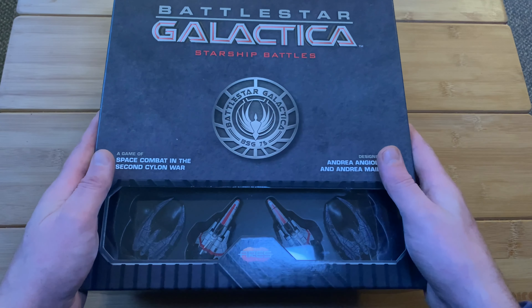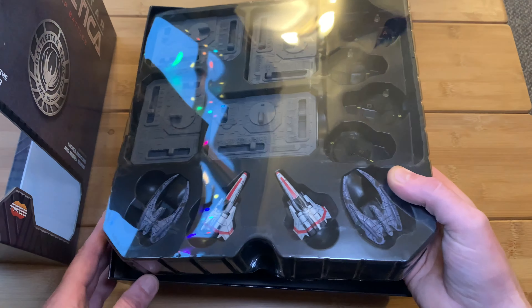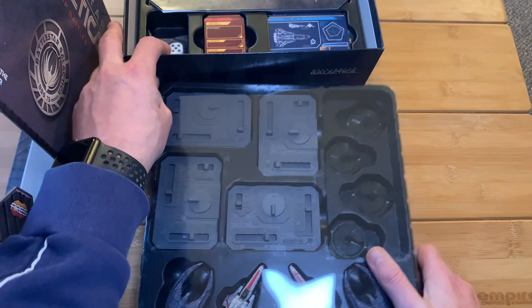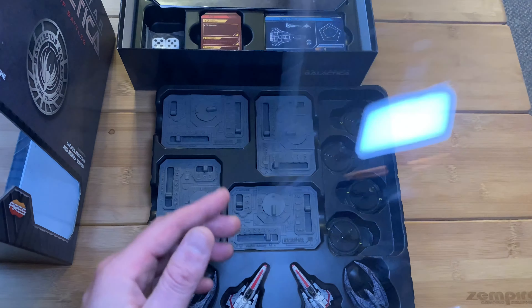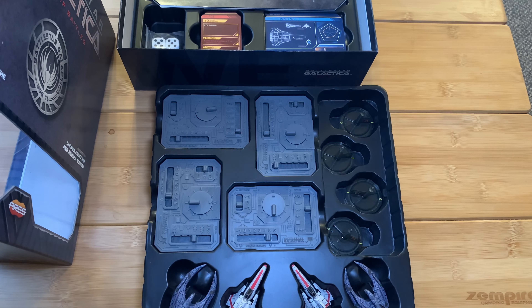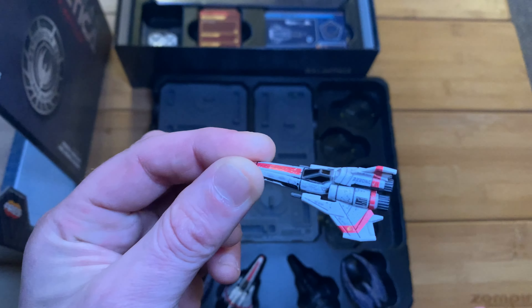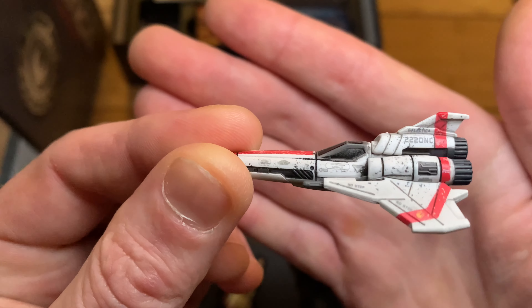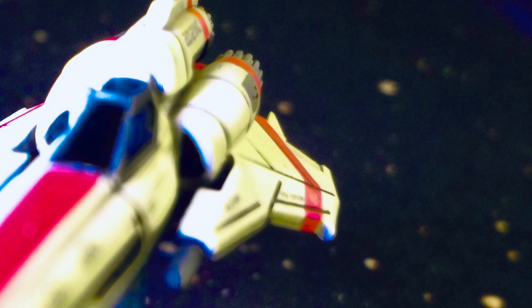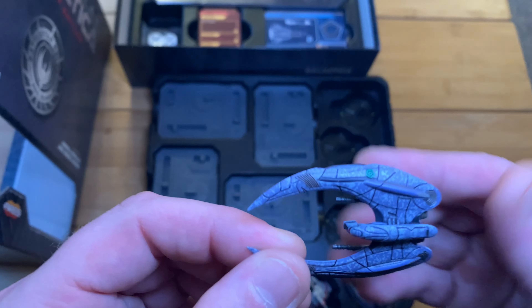Let's take a look inside this box. This is all packed up really well — it's a great box for storage. As you can see, I've opened this up before and had a few run-throughs. And this is what we're here for: the miniatures. Check out this Viper — absolutely wicked. And take a look at the Cylon Raider — sick!